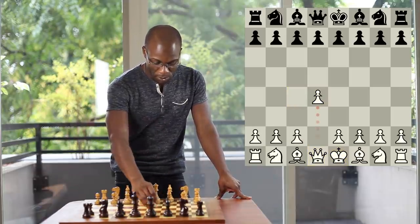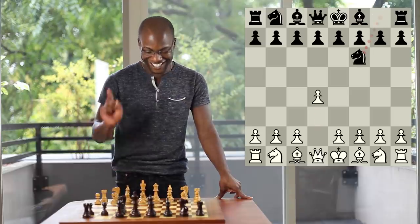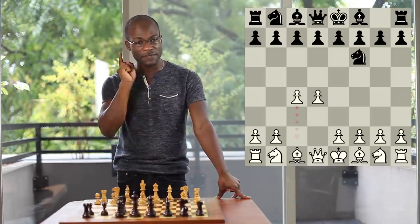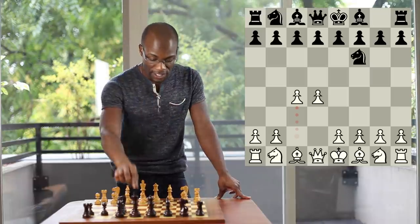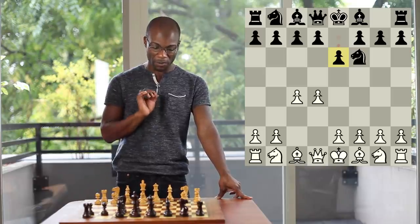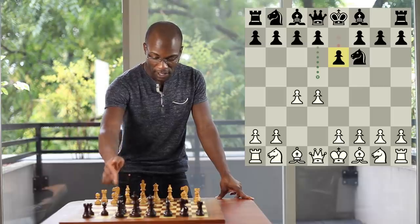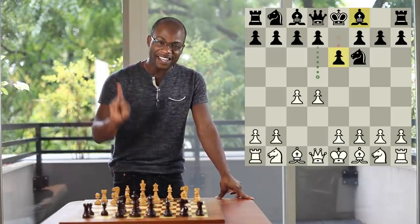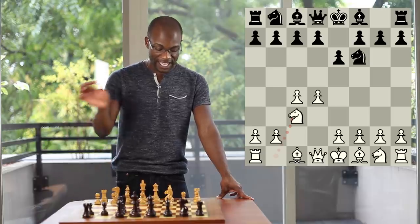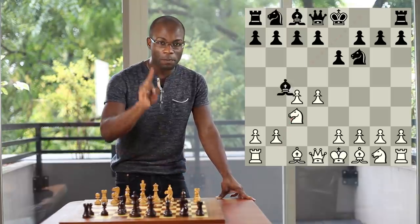After White opens up with the move Pawn to d4, Black's most popular reply at the top level is to continue with the move Knight to f6. White continues with Pawn to c4, and now the most popular move — and the move which I believe is the strongest reply for Black — is the simple move Pawn to e6. One of the key attractive features about Pawn to e6 is that in addition to possibly preparing to play d7 to d5, Black is also preparing to develop his dark-squared bishop swiftly. And in the event of Knight to c3, which is a key part of White's plan, Black now has the ability to play a crucial pin with the move Bishop to b4.